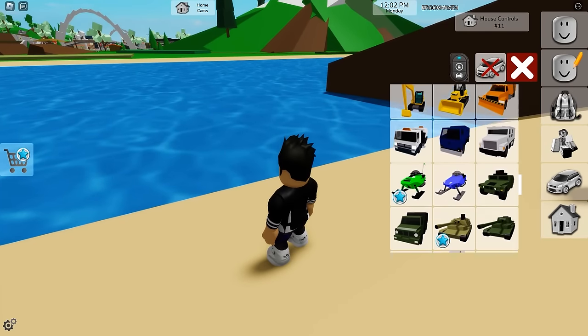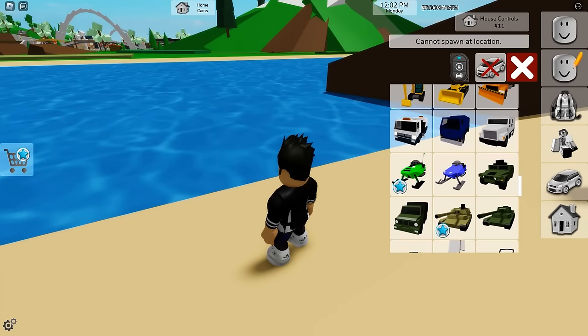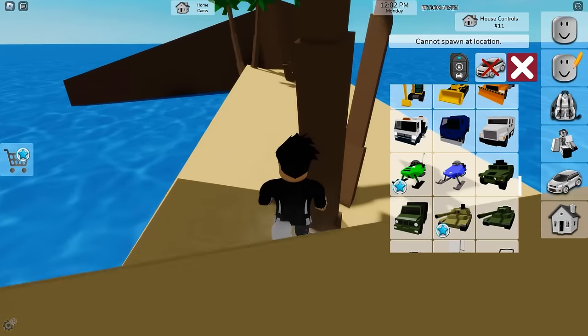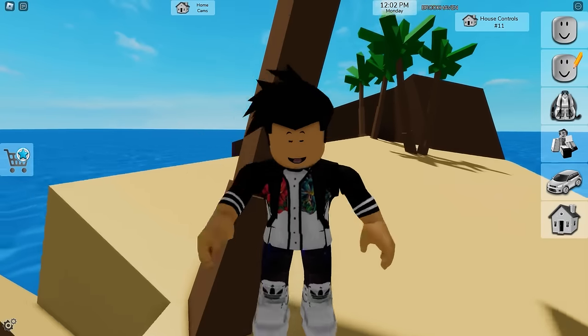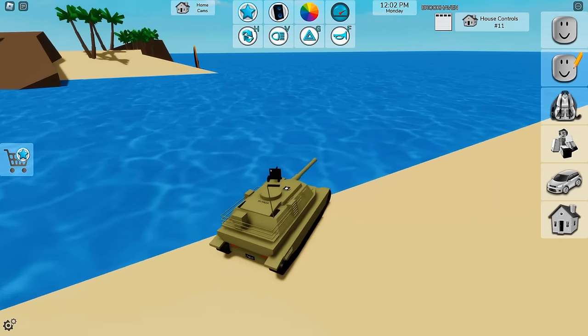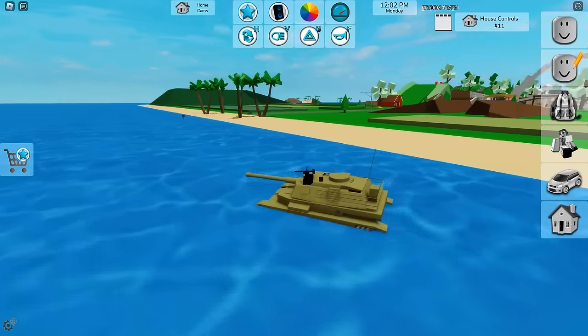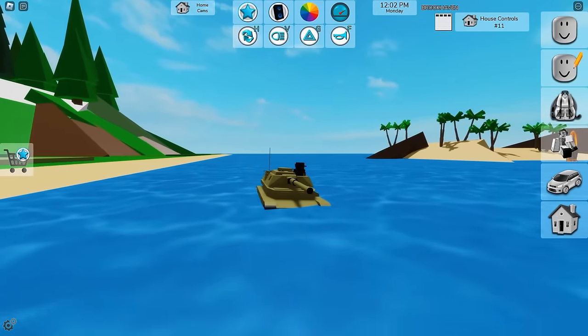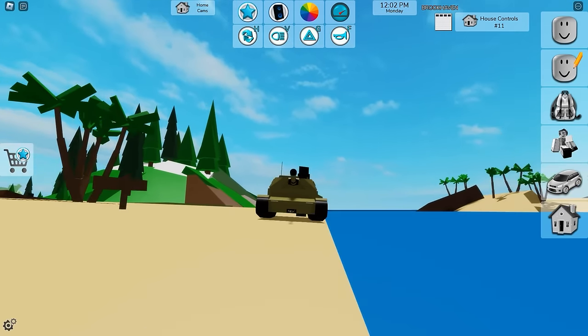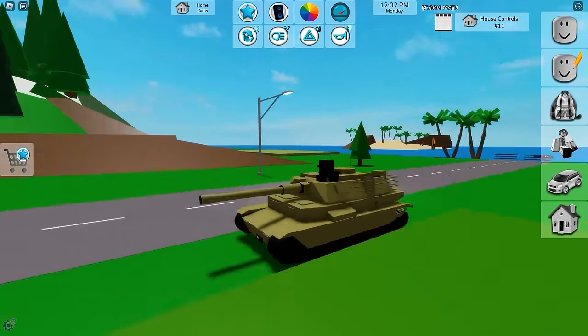I tried putting a battle tank in the sea. There's no way — an error message appears. I managed to get the battle tank onto the beach, but there's an invisible wall that won't let me go into the ocean. There's no way to drive a battle tank into Brookhaven's ocean.